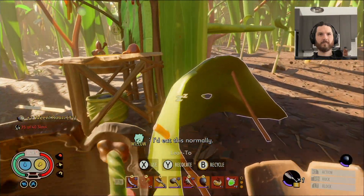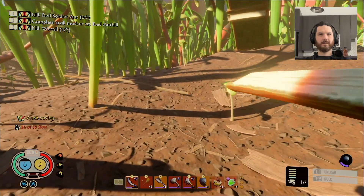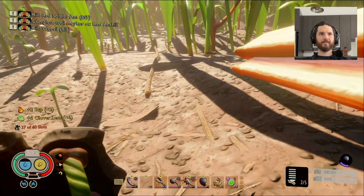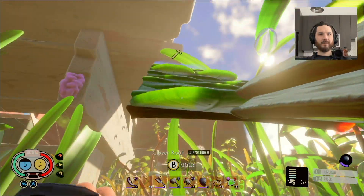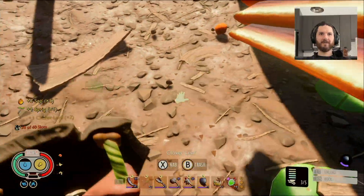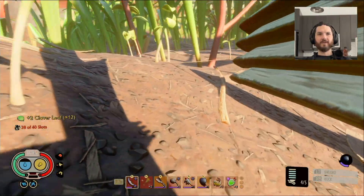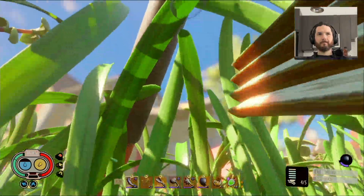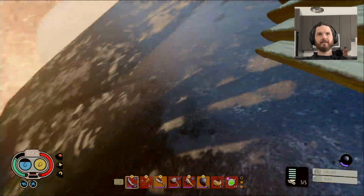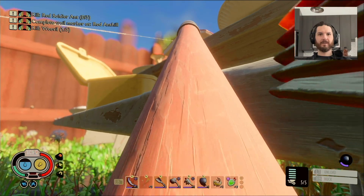Hmm, I need this normally. I can get the sap from this — that could get us a little bit of height. Hopefully I can deconstruct the other parts. Okay, we recovered four sap — should be enough to make three ramps. Yeah, that'll do.